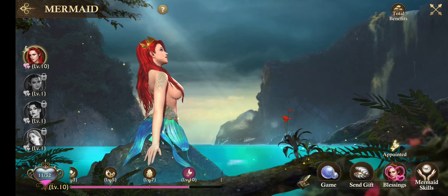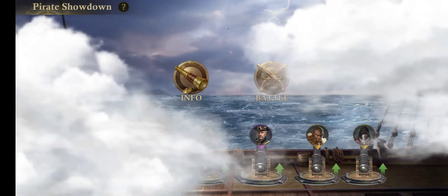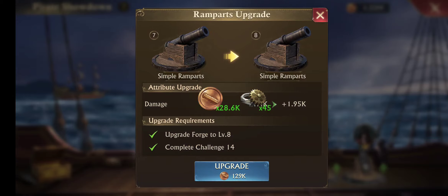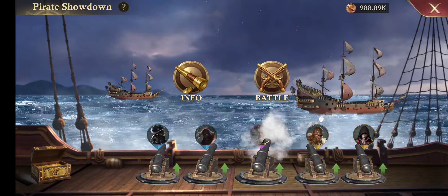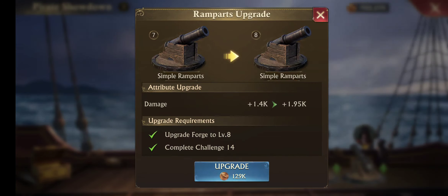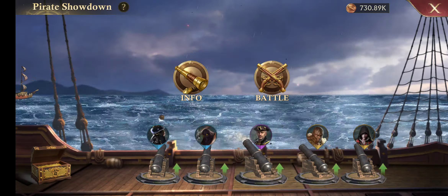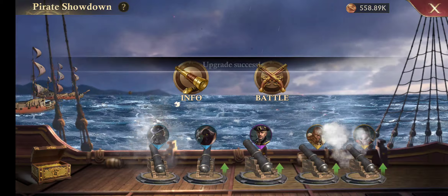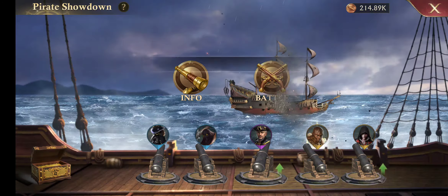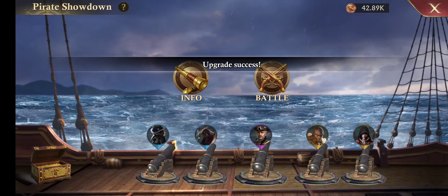Pretty much with the mermaid, you can grab your extra loot from the mermaid every day. Of course, you never want to forget your cannons. You always want to make sure you grab the loot on the cannons, and then make sure you upgrade them. I try to keep them even on every time - it's pretty easy to forget which ones are at what level, so trying to keep them even is kind of the key to avoid any headaches there.